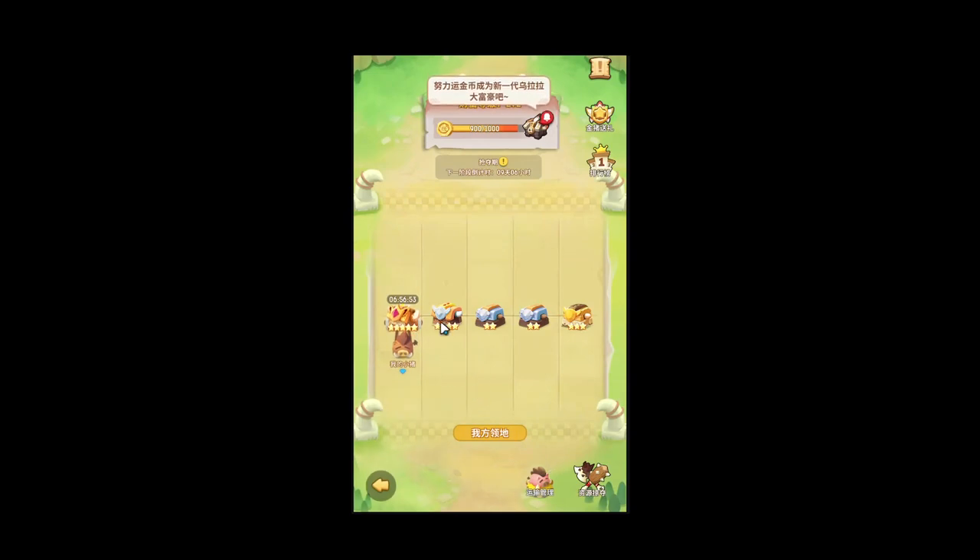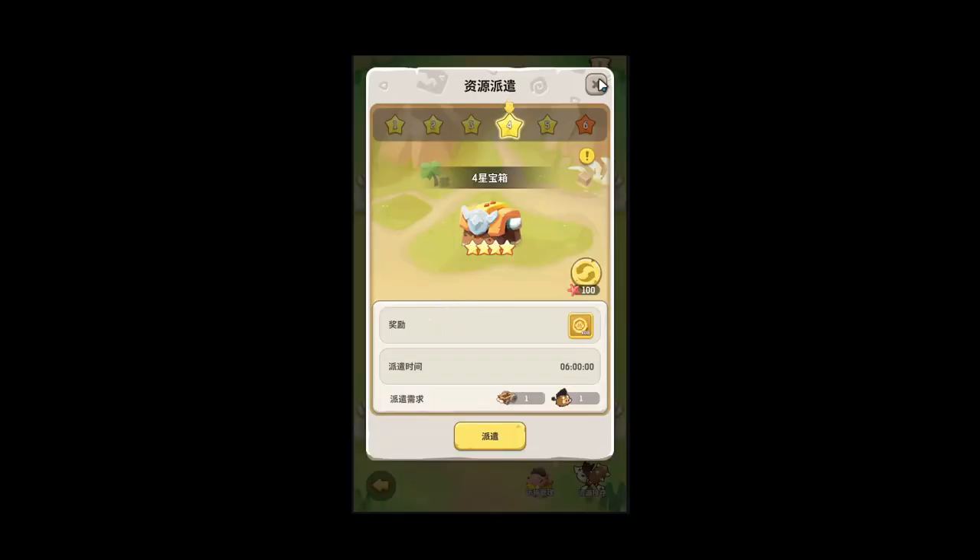When you wait and the timer goes all the way down, you'll get the items from the chest, which is the coins.